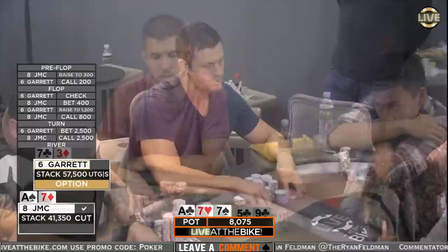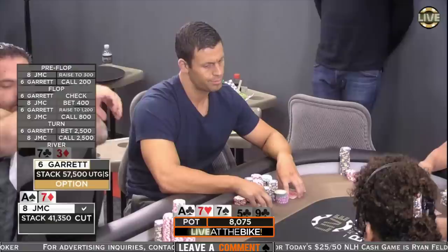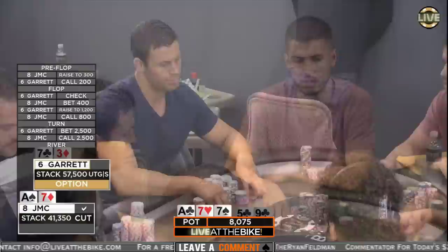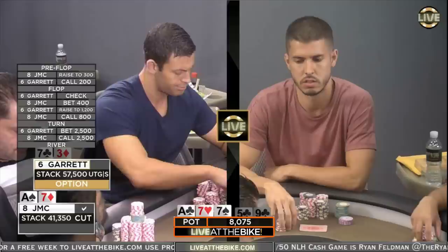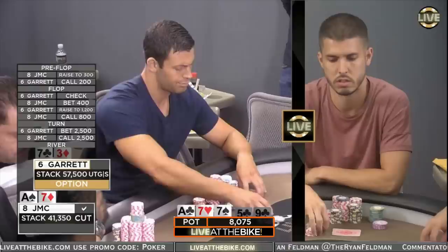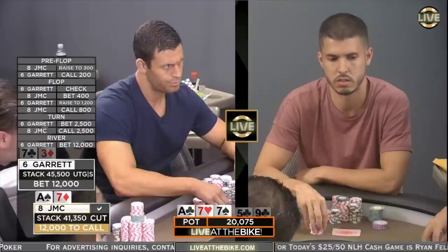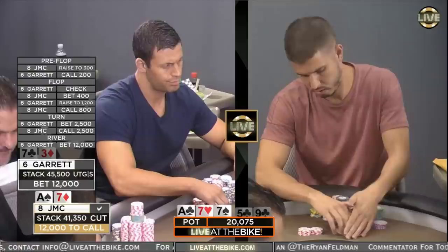River's a 9 of clubs. Garrett loses to a better 7 — not really any backdoor club hands that he could be facing here; pretty much pocket Aces and a better 7. 8,000 in the pot. Garrett overbets pot-and-a-half — 12,000. And JMC has to raise. He's double-checking: 'Do I really have this hand? Is this real life right now?'